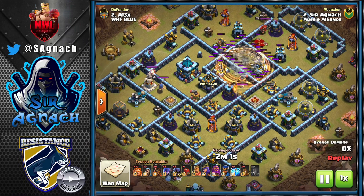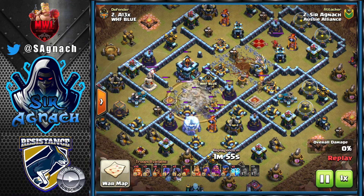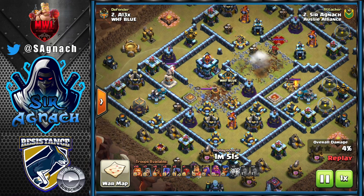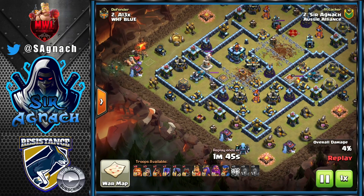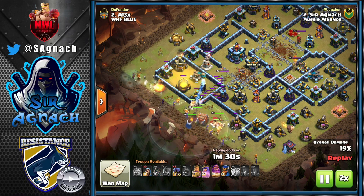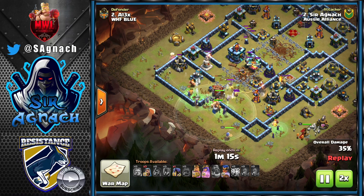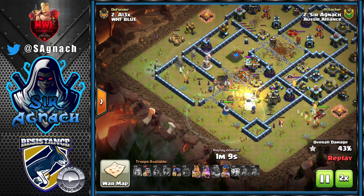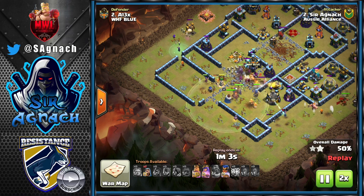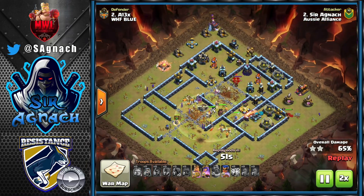I started us off with the first attack, coming against Alex using 10 super giants, eight super wizards, eight witches, eight quakes, and five zaps. This is a strat I saw Zero Moose do, so I'm trying it in competitive war. He says to use four quakes to damage the Town Hall, the other four for the Eagle, and zaps to bring the Eagle down. Then the log launcher gets rid of the Town Hall.